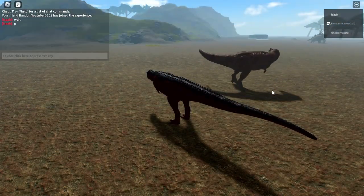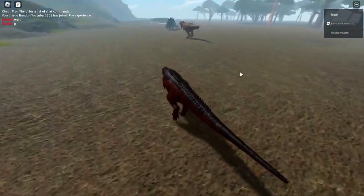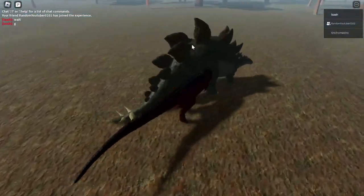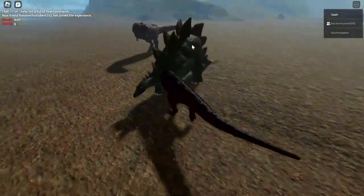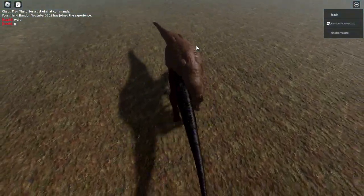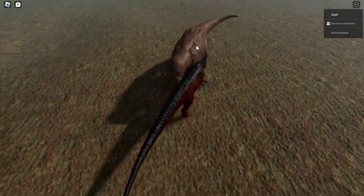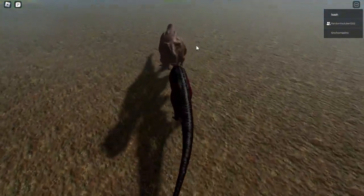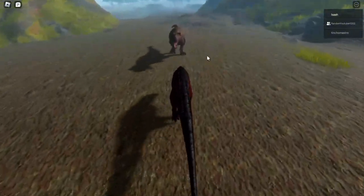I'm with a titan over here — let's try to kill this T-Rex. I don't know what this other dinosaur is called but let's kill it. We're able to kill one! Wait, am I hitting him? Oh, I killed him! Let's kill this T-Rex — yeah, we're gonna win!